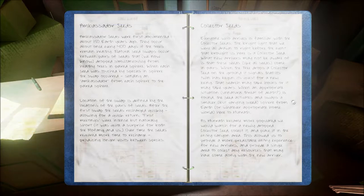Over time the spheres required more and more time to recharge, producing longer visits between species. Everyone who arrives is familiar with the collector seeds — the bright light that we were all drawn to right before the event that brought us here is a collector seed, not an ambassador seed. What new arrivers may not be aware of is that these seeds, like all seeds, come in pairs. When the tree drops a collector seed on the ground, it signals that its twin has begun its quest for a new being.